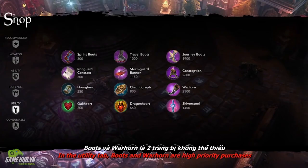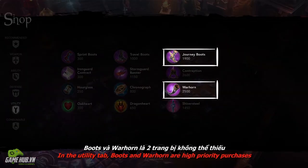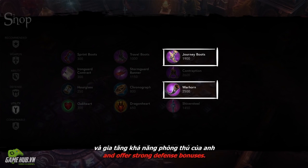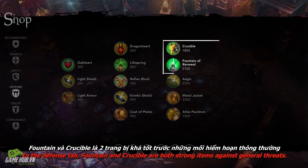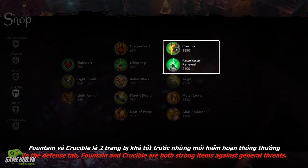In the utility tab, boots and warhorn are high priority purchases as they compensate for Finn's slower pace and offer strong defensive bonuses. In the defense tab, fountain and crucible are both strong items against general threats.